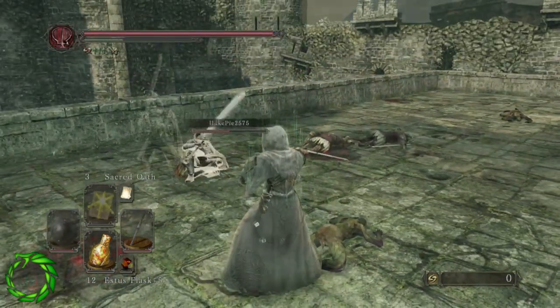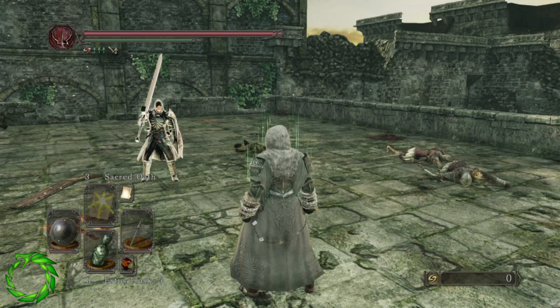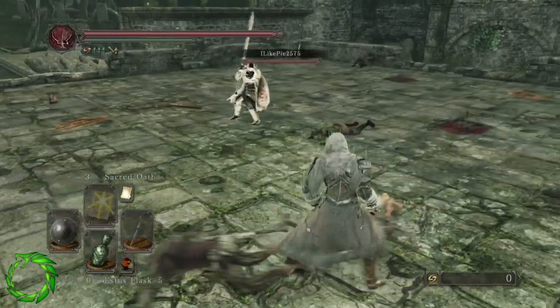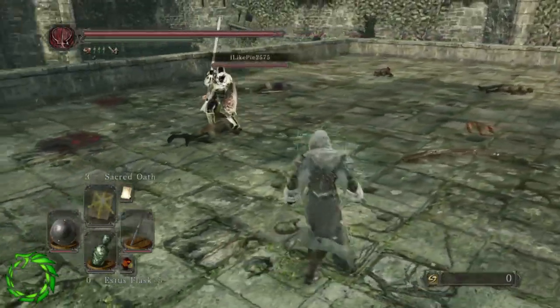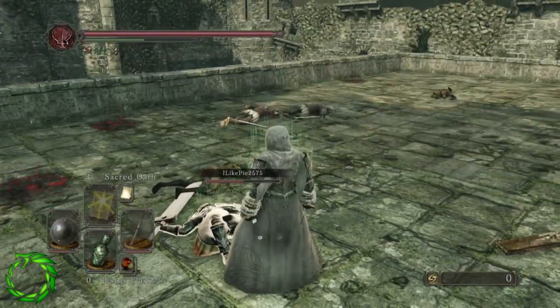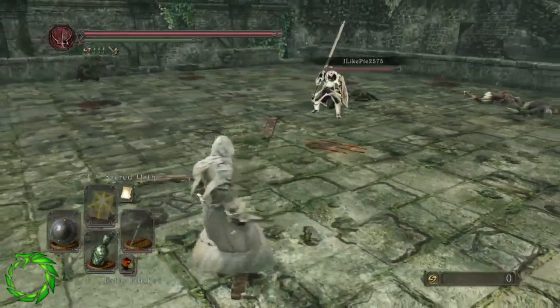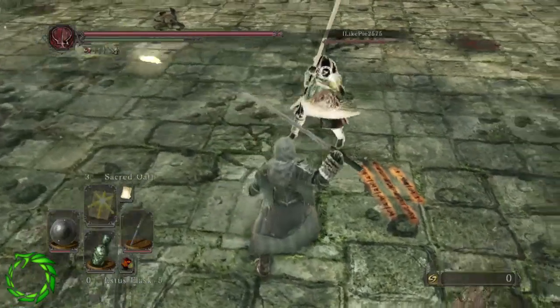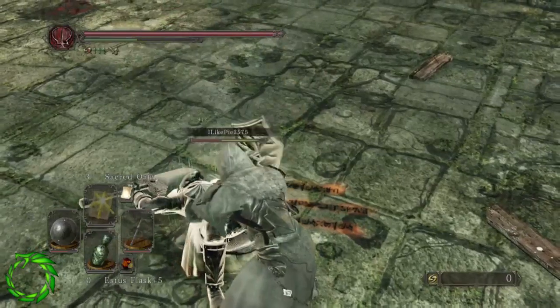Now we're going to talk about parry baits, which are specific to prediction parries. Basically there are ways to manipulate your opponent to do exactly what you want — you can sort of force out a swing by making them think you're vulnerable when you're really not. The first type of parry bait is a whiffed attack: you purposely miss an attack completely out of range to bait your opponent into thinking they have a chance, when in reality they're the ones getting parried. The second type is a guard break parry bait, used against someone who turtles with their shield up a lot — they either roll away or walk straight into your parry.